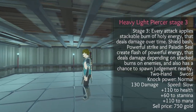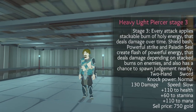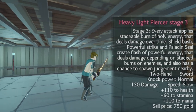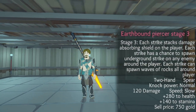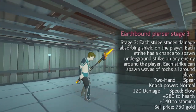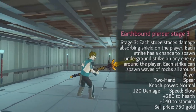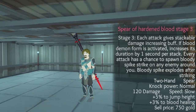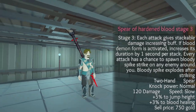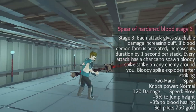Heavy Light Piercer: every attack applies a stackable burn of holy energy that deals damage over time; shield bash, powerful strike, and paladin seal create a flash of powerful energy that deals damage depending on stacked burns and has a chance to spawn judgment nearby. Earthbound Piercer: each strike stacks a damage-absorbing shield on the player, has a chance to spawn an underground spike on a nearby enemy, and can spawn waves of rocks all around. Speed of Heart and Blood: each attack gives a stackable damage-increasing buff; if blood demon form is active it increases its duration by one second per stack; every attack has a chance to spawn a bloody spike strike on a nearby enemy, and bloody spike explodes after striking.